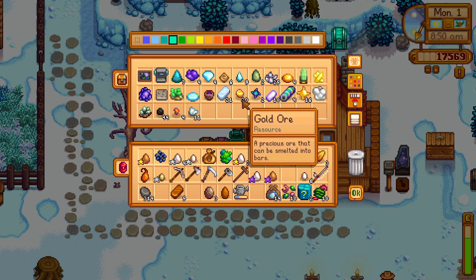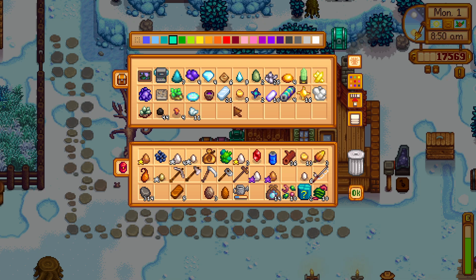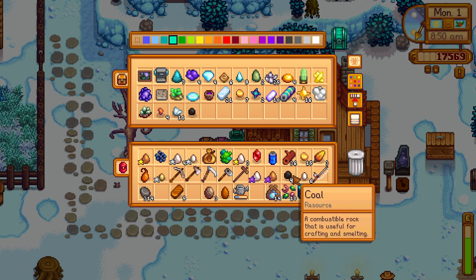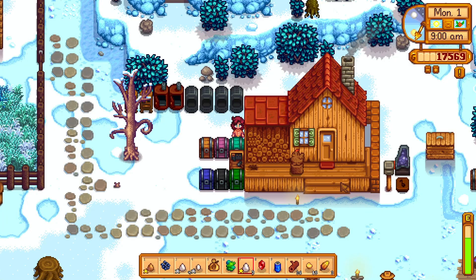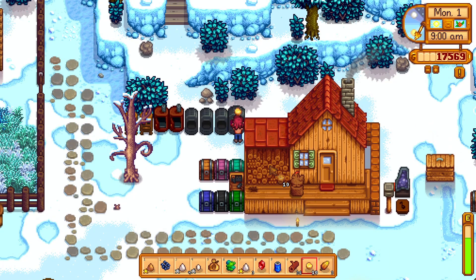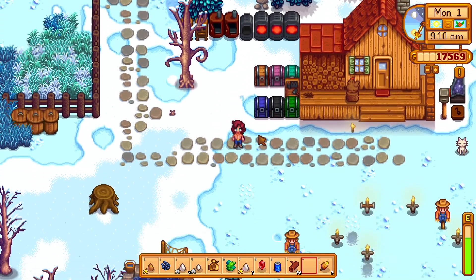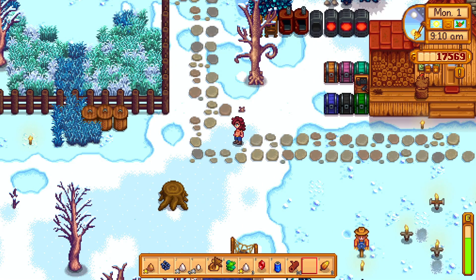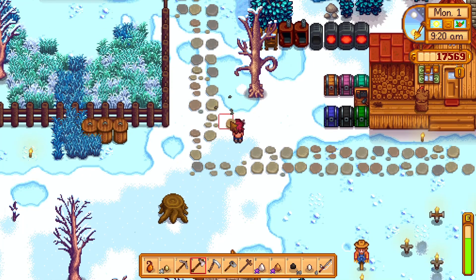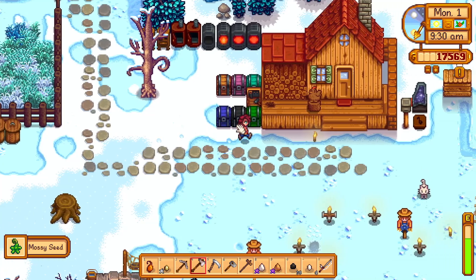Should we smelt some of these? I feel like we probably should — 13, 14, 15. We'll go ahead and smelt this gold ore, unless somebody asks for it in the quest board. Let me also check — mossy seed, okay.